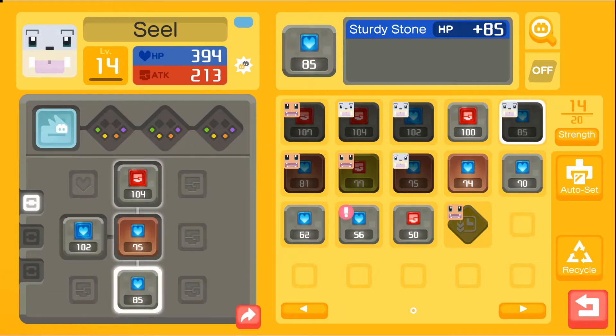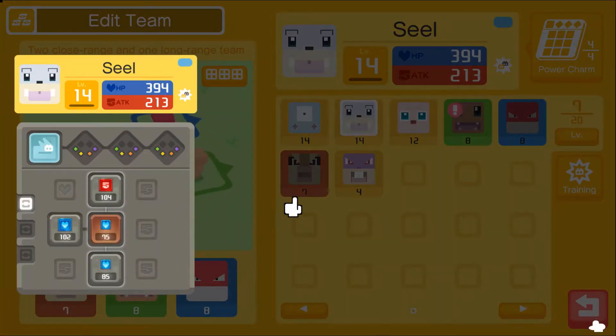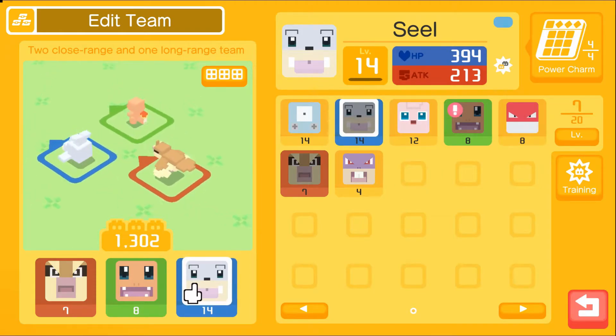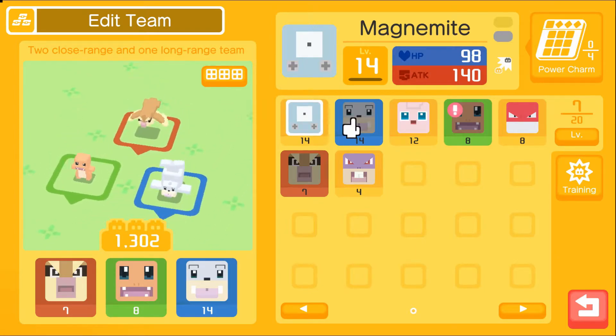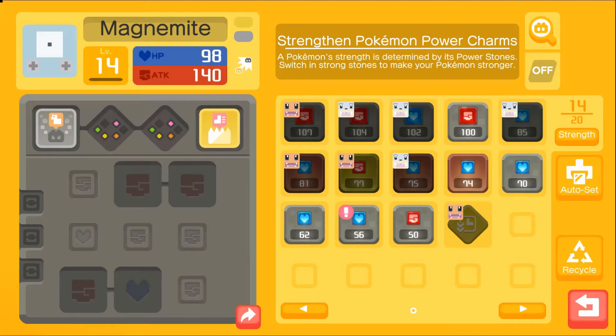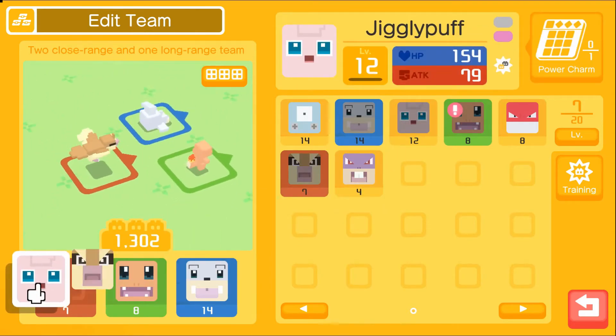I think that's what we're gonna go with for Seel — if he's so tanky it just doesn't matter. All right Voltorb, we're gonna take you off the roster for a while, I'm apologizing now. You have a lot of damage potential with all the slots you got, but the skills you got are just really bad. So I kind of want to try old Jigglypuff and see if her Sing is any good — no harm in trying.